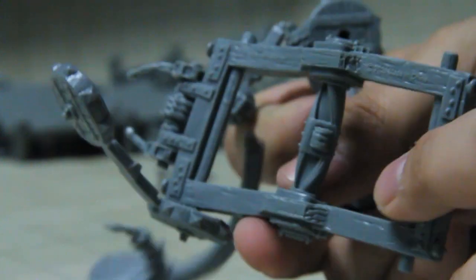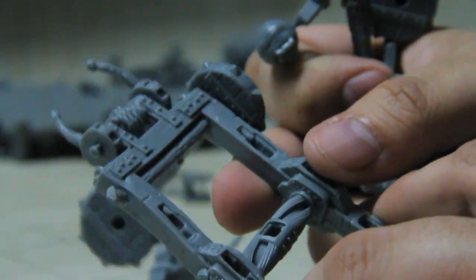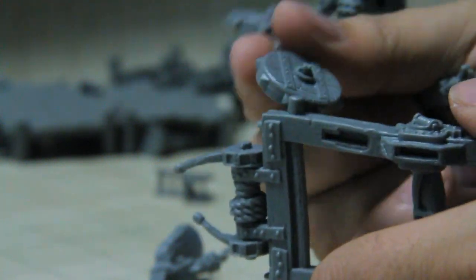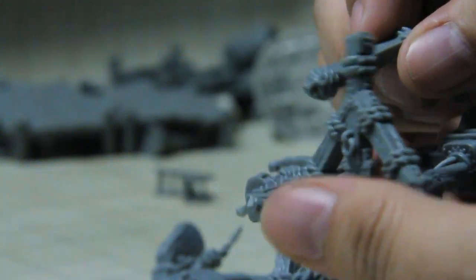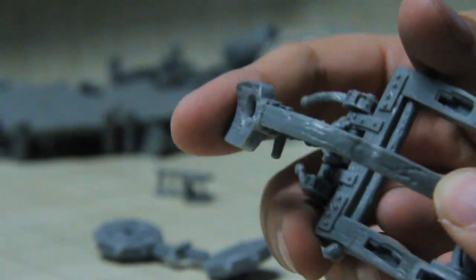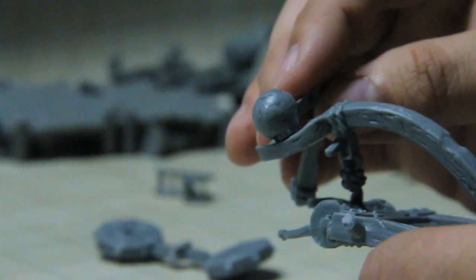Now I've got the catapult as I begin siege equipment. This one has lots of detail — rope, a lot of metal and wood, just simple enough to paint. The wheels are just pegs so you glue those on. On each side there's a post, the beam that will go across that, the bent bit, and whatever's loaded into it. Simple catapult.